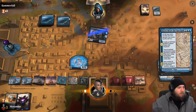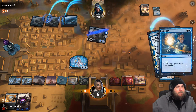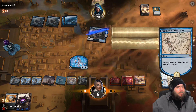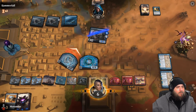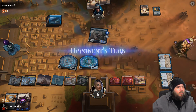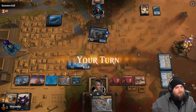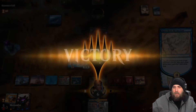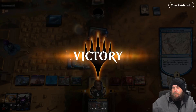Lucky that we hit that and not the creature. That victory felt good. Next game — we start with triple red in our opening hand which we can't keep, then mulligan to a playable six. We're going to keep this hand even though it's on a mulligan.